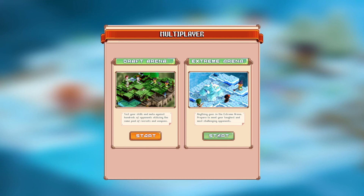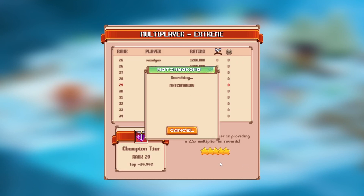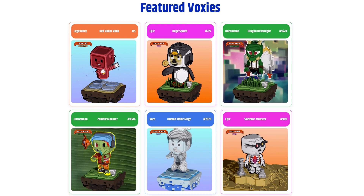Our second competitive arena is Extreme. Here, players who own Voxys characters or an access pass can dive into the fray with items they have earned through battles or purchased from the Voxys marketplace.